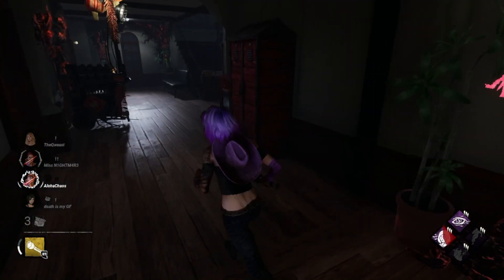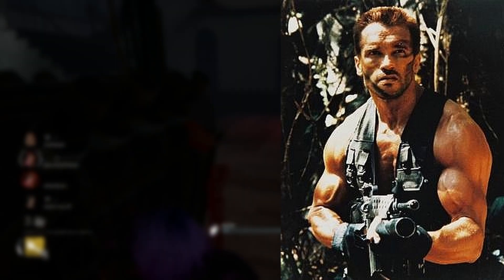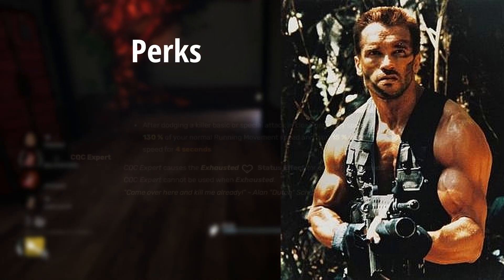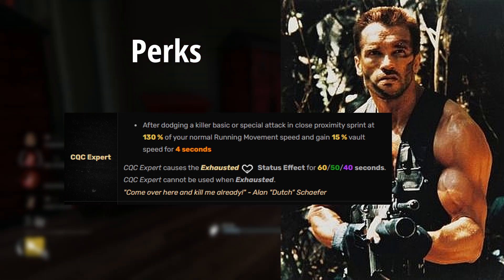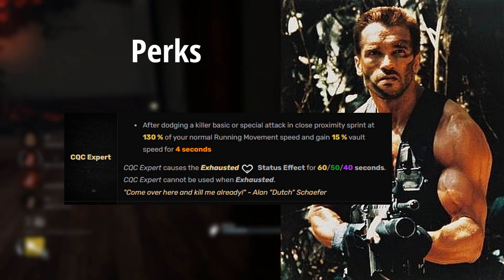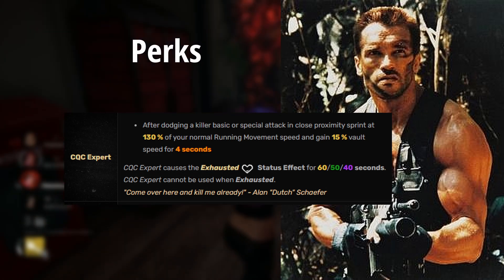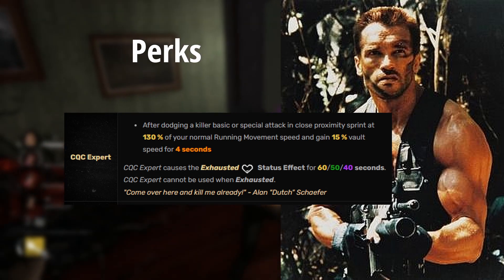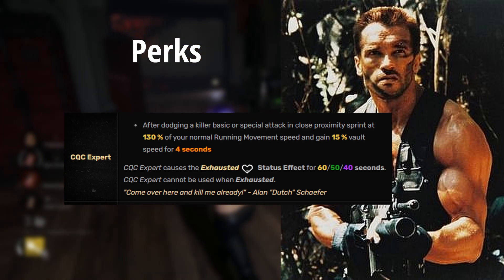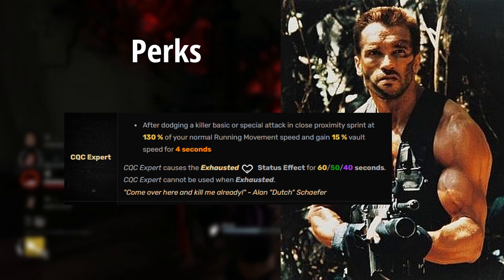For this concept I wanted to base it on the first Predator movie, so the survivor is Dutch — Arnold Schwarzenegger's character — obviously a very iconic choice. His first perk, Expert CQB, is a unique exhaustion perk: if a basic attack or special attack near-misses you, you gain 130% sprint speed and 15% vault speed for four seconds, then become exhausted for 40 seconds. Baiting swings from killers with this perk could give you a lot of distance and reset the chase, especially with a good window around you.